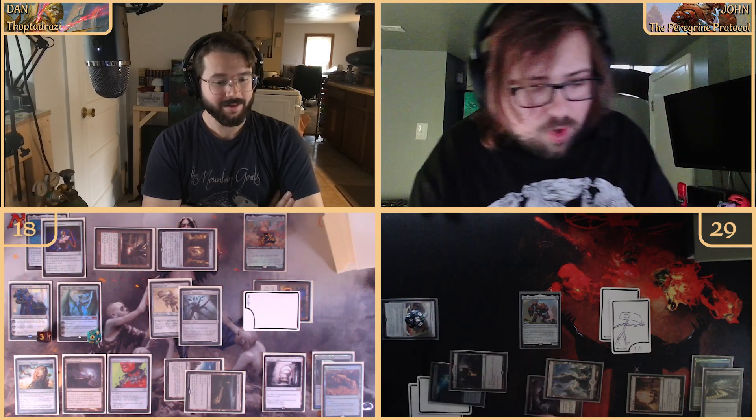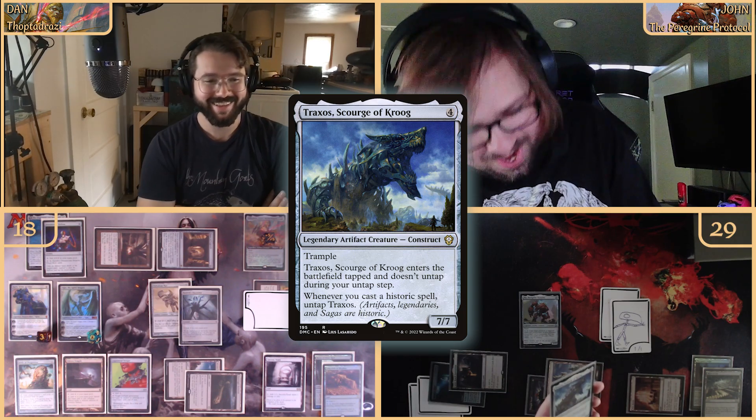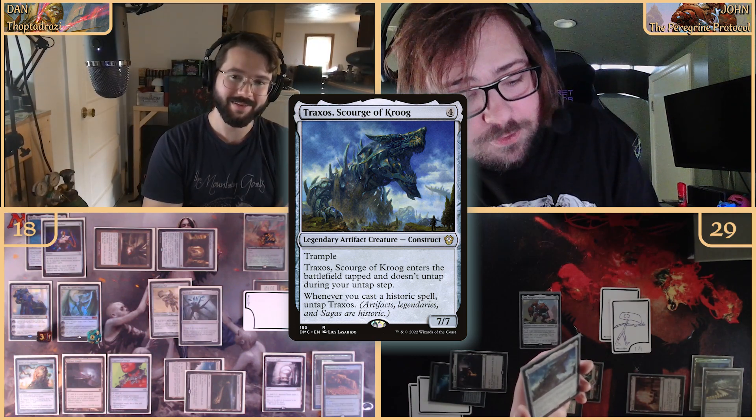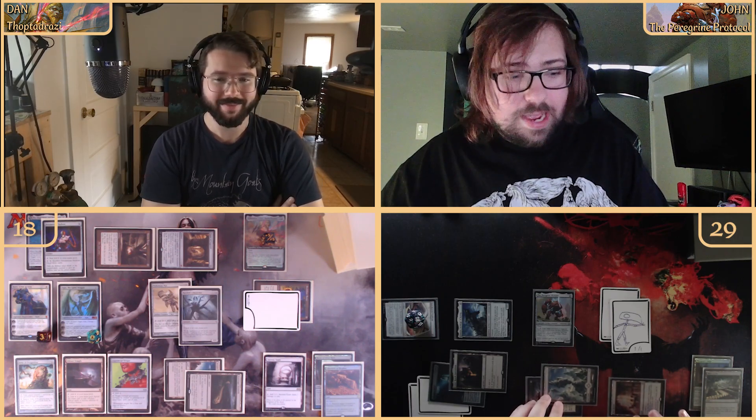We tap the stadium to put it at nine — pressure's on. We play Traxos, Scourge of Kroog. He's a seven-seven trample, enters tapped, doesn't untap during my upkeep, but whenever I cast a historic spell I untap him. However with three blockers each side, looks like we're not raising those points — passing the turn.